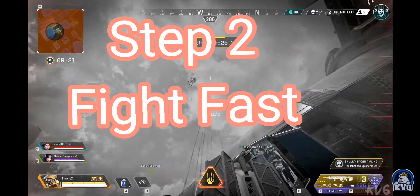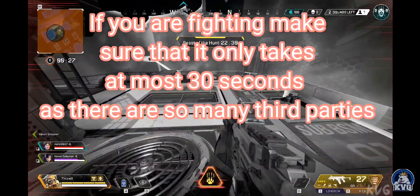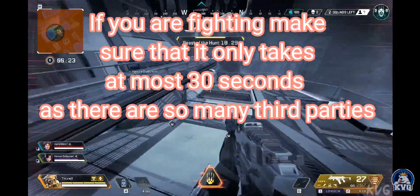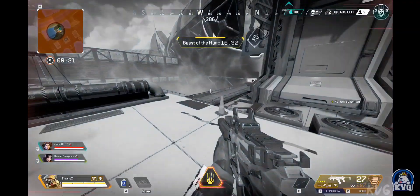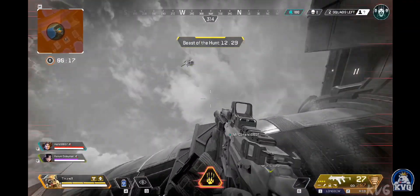Step two: fight fast. If you are fighting, make sure it only takes at most 30 seconds, as there are so many third parties in the new map. If it takes longer than this, you might just want to get out of there and fight another fight later.